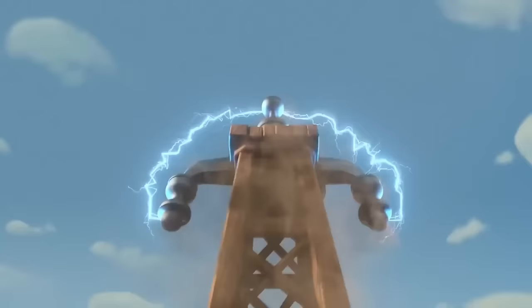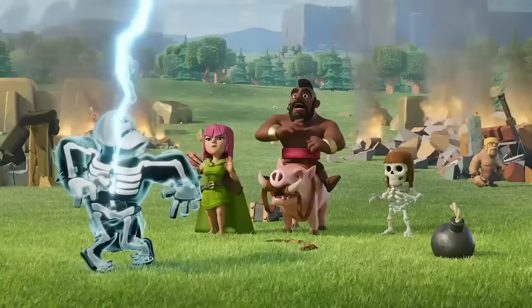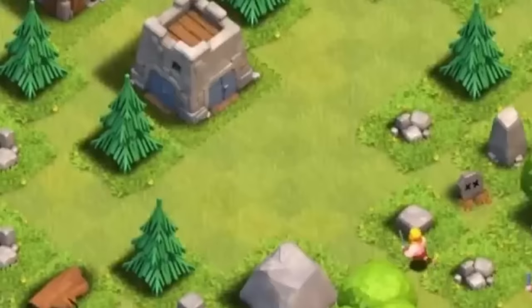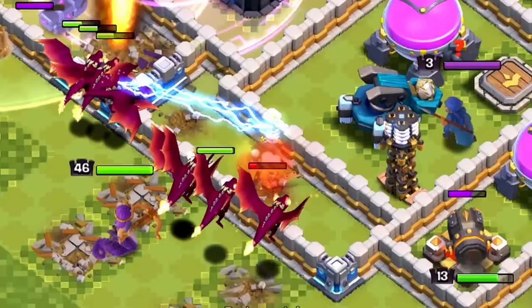The Hidden Tesla is no doubt a very important defense inside of Clash of Clans, but it had also become one of the biggest trolls in the game, especially with the corner Tesla. Today we're going to be going over the Hidden Tesla, how it became such a troll, and how it also became one of the most important defenses inside of the entire game.